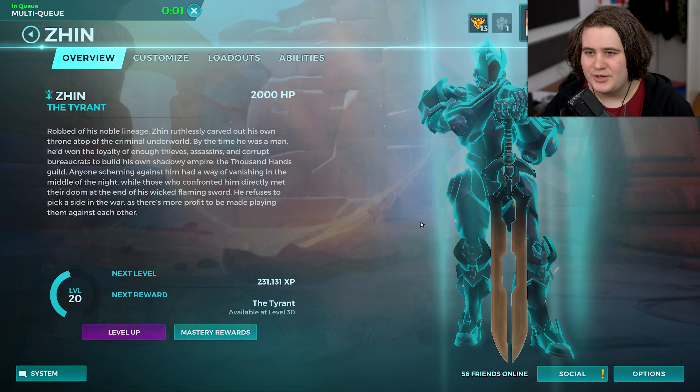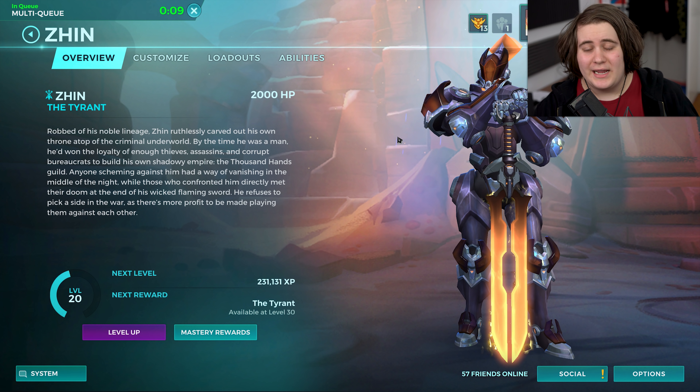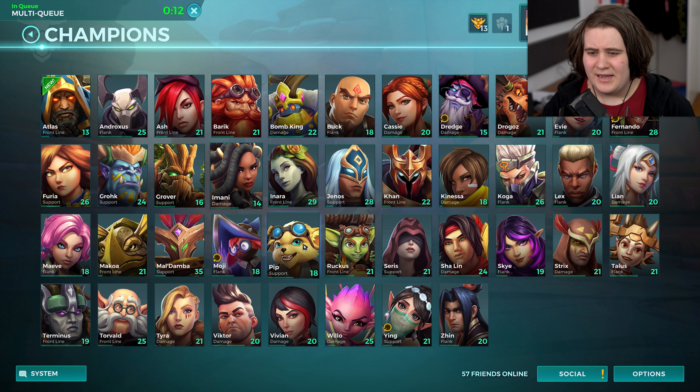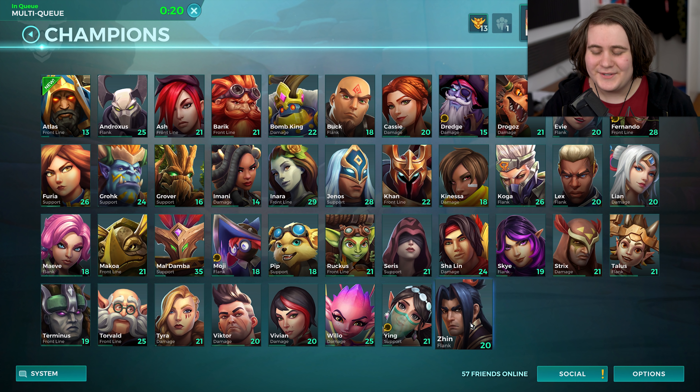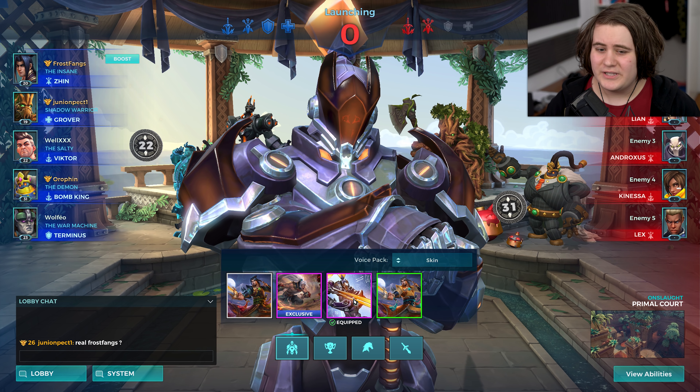That was a lot of talking for the intro but yeah, we're playing Zhin. This is basically your last chance to play the most annoying character in Paladins because I would pretty much say he's the most annoying character. I can't really think of anybody else who's more annoying than Zhin in a fight because of how many things he has to counter what you're trying to do to him. It's not necessarily his damage — he feels like he's got less damage than a lot of other flankers — but his ability to not be killed is the part that's annoying.